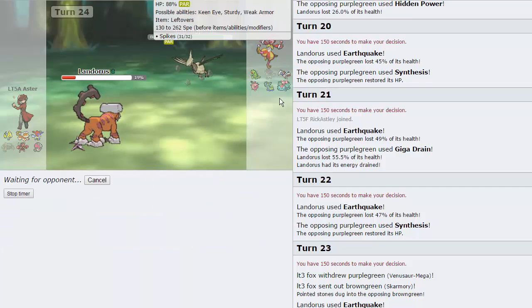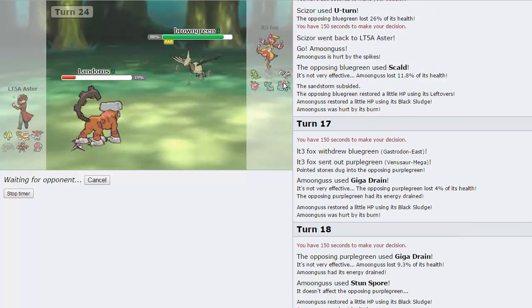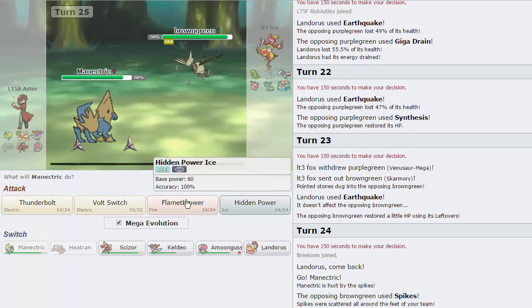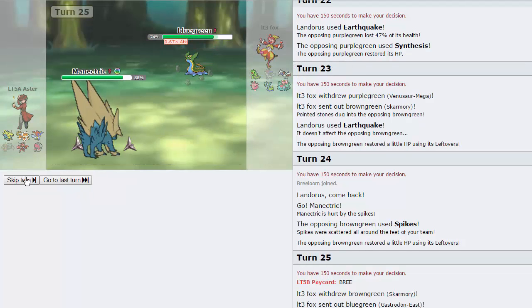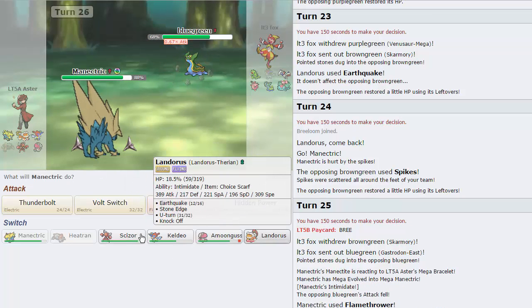Let's go Manectric — I want to get that thing in as soon as possible. I don't mind if he doubles into his Gastrodon — we'll just go into Amoongus pretty much every time. I have to waste all of Venusaur's Synthesis, which we're doing a pretty good job at — he's already used I believe three. I would have loved to have Spikes on this team right about now as my opponent does go for Spikes. We will just go for a Flamethrower here because it does get off damage on the Gastrodon — not too much because it's probably specially defensive, but damage nonetheless. We do get off zero damage right there. I'm going Scizor, because I can take this thing's Earthquake if it decides to go for that — I can also Roost off this damage from the Spikes and Defog them away if I choose to.